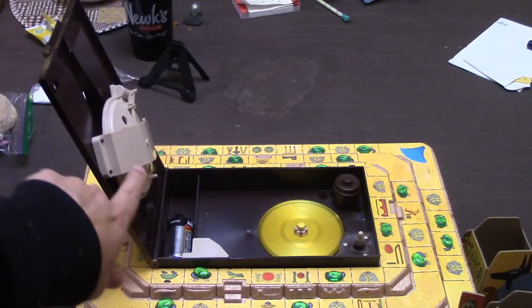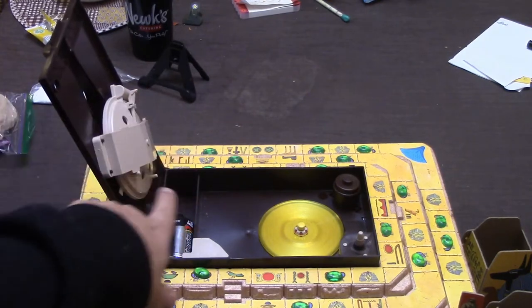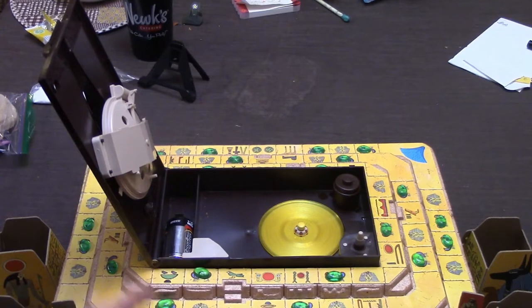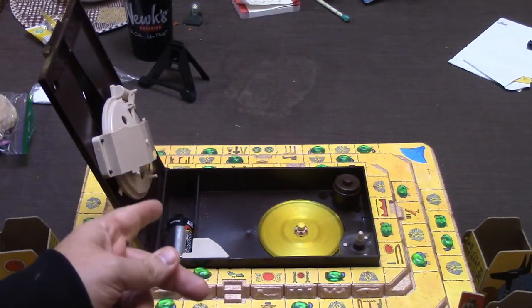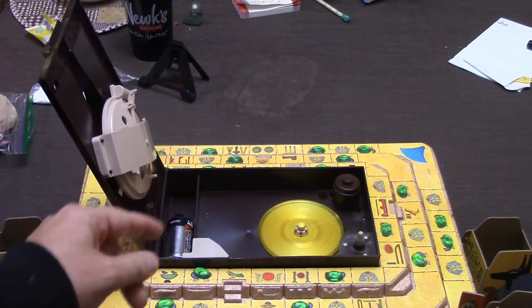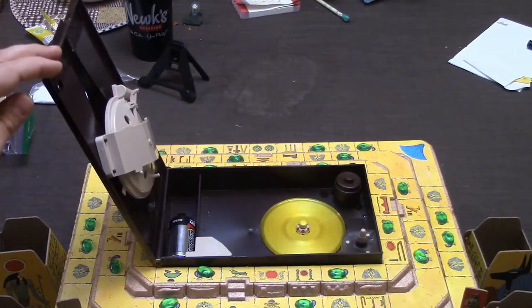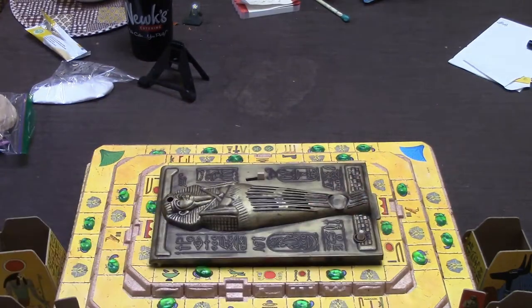You have the record unit that runs, you have your needle, and then you have these different things in here that are going to stop and start the record. The cool thing is it has a shuffle aspect — anytime you make the mummy speak, it is going to play a different track on the record. Then once you shut it, it is going to activate.